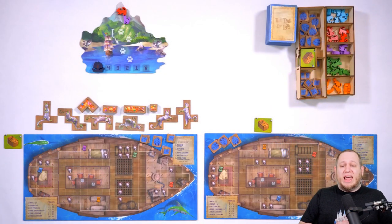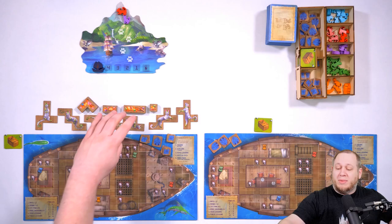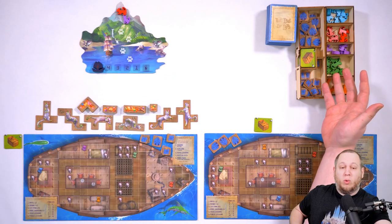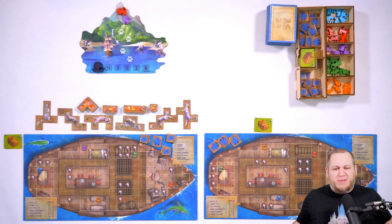First things first, let's get to the table. We've set it up following all the normal rules for a two-player setup. We've got our boats, the Oshaks, common treasures, the island, players have chosen their cat meeples and put them on the island randomly, Vesh's boat, all of our supply and the cards, permanent baskets — we are good to go. We've even got a few fish just for the sake of this demo.